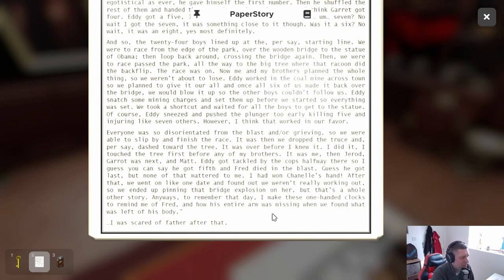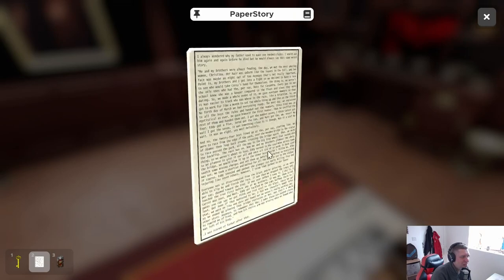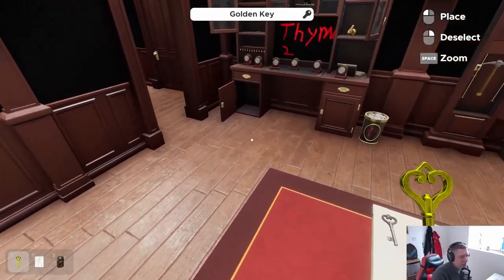Chanel's hand — after that we went on one date and found out we weren't working out, so we pinned the bridge explosion on her. Anyway, to remember that day my father made those one-handed clocks — to remind him of Fred, and how his entire arm was missing when they found what was left of his body. I was scared of my father after that. Oh my goodness. We got the golden key, guys!